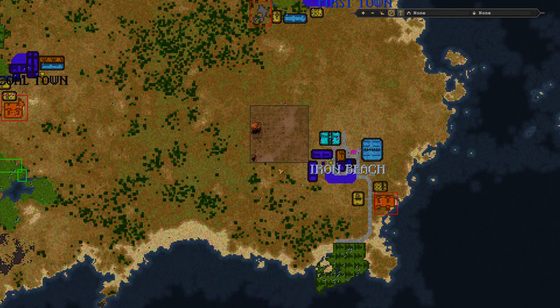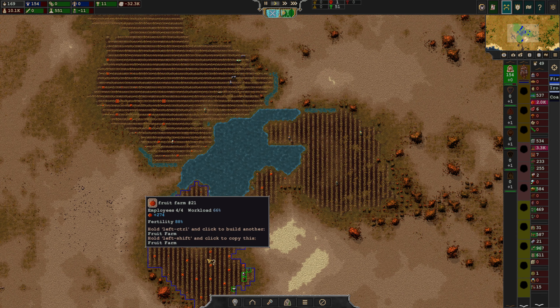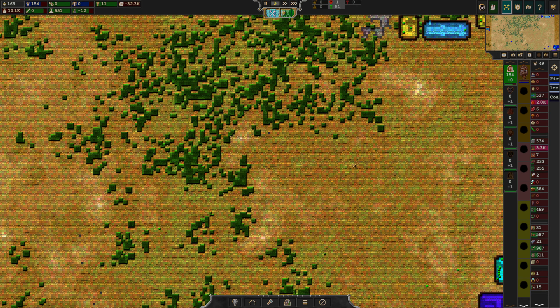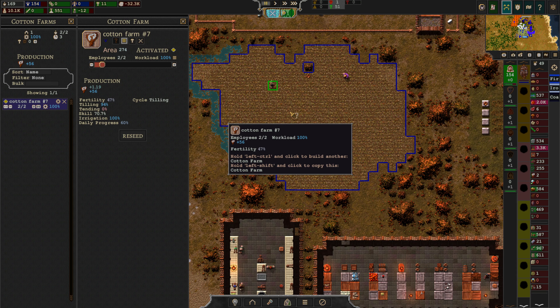I do feel like we're going to need a tiny little village here. Basically these are going to be our farmers. Let's see how are we doing when it comes to cotton? We have two left. I do wonder if we would like to expand this a little bit — the cotton farm.